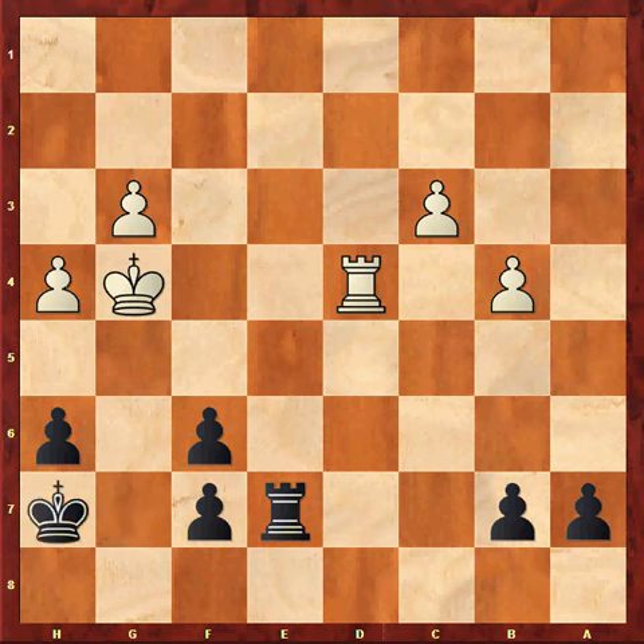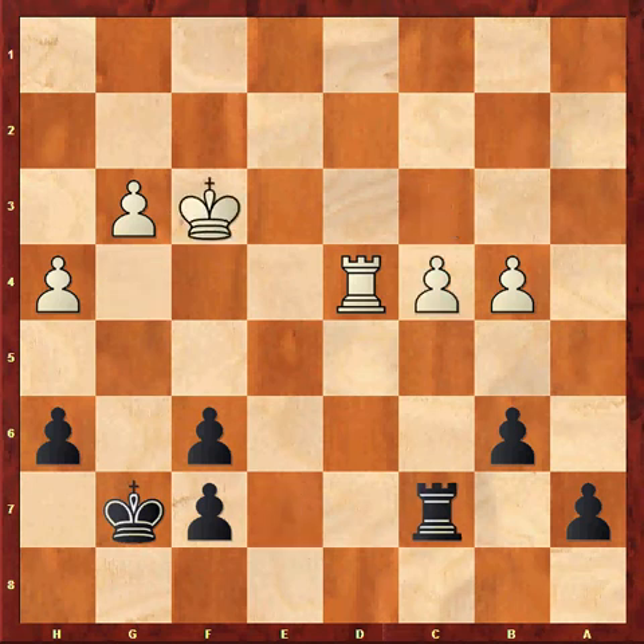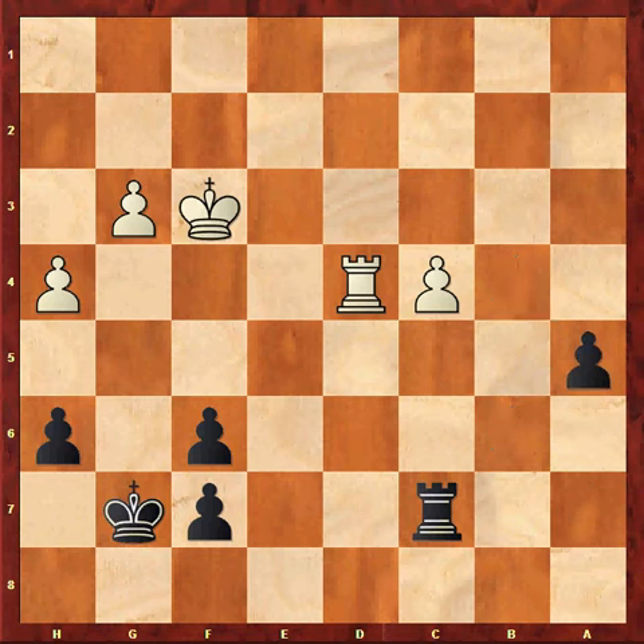Now I played Kh7. After the game I thought b6 was much better. Black can achieve at least a draw after Kf3, Rc7, c4, a5, bxa5, bxa5. His passed a-pawn is quite strong and he can use his king via f8 to stop White's c-pawn.